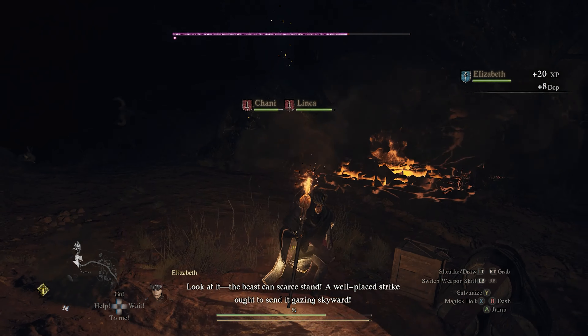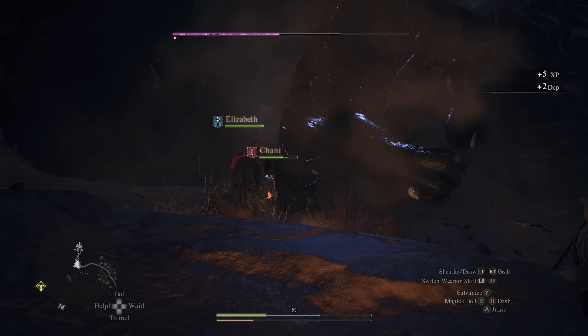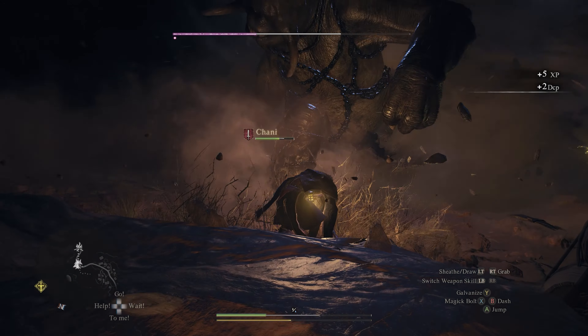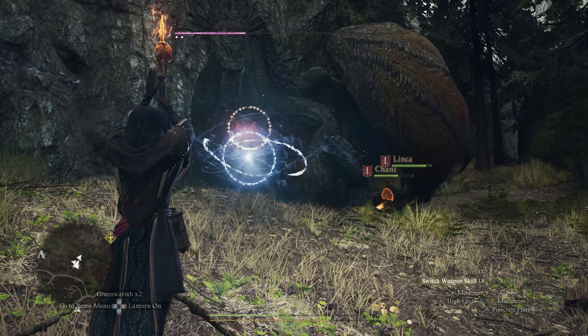Both of these skills really elevate the Sorcerer's damage profile to something special, but it's worth noting that both have insanely long cast times. If you take any damage during the casting animation you lose all of that time and no damage gets through onto the enemies. So it's super important to have a really good frontline that is distracting the enemy and keeping aggro on them, so that you can stand in the back and pelt the enemy with these spells.